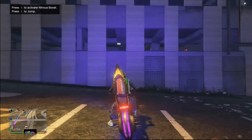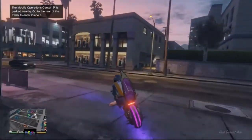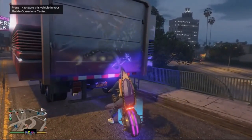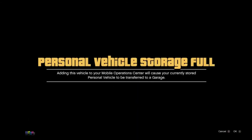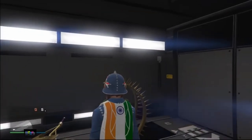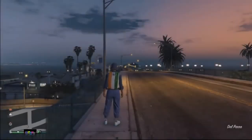Once you're outside with the bike, request the Mobile Operation Center. It's very important that before you do the glitch you have personal vehicle storage in bay three. Drive to your MOC and press right on the D-pad. Tell your friend to back out from the Xbox Store and the game will take you inside your MOC — and boom, you've successfully duplicated your bike.